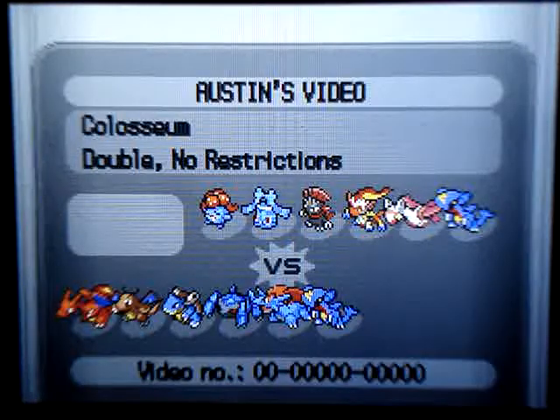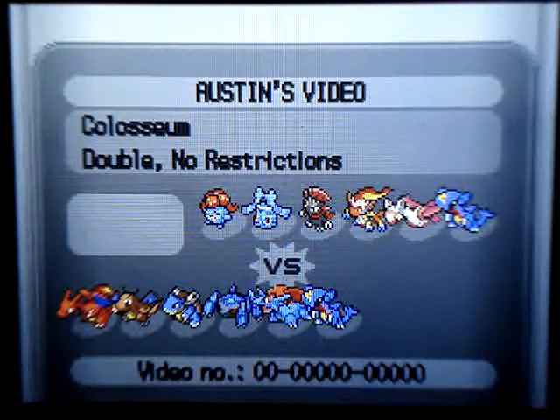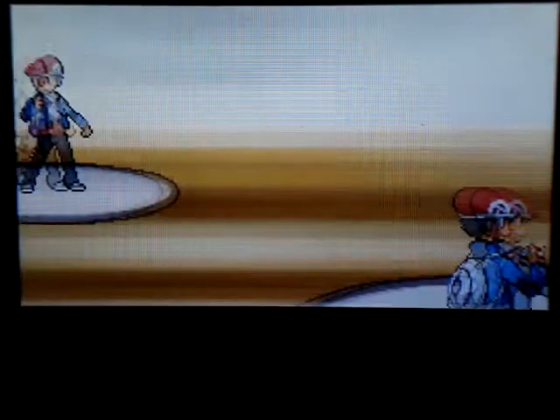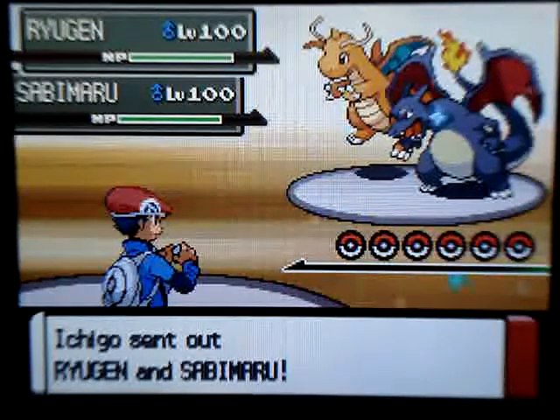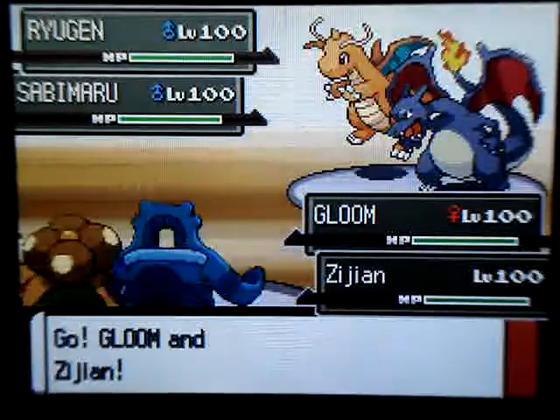I start off by just showing this because I'm still editing my videos, so I can talk longer in the beginning. Alright, so the battle begins. You are challenged by Ichigo — that's what he named himself because we all like Bleach. He starts out with his shiny Charizard and his Dragonite, and I start out with my shiny Gloom and my Bronzong.